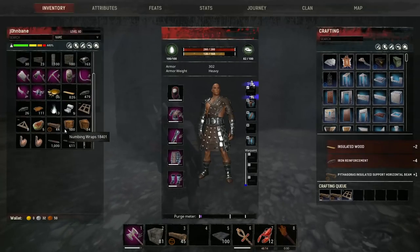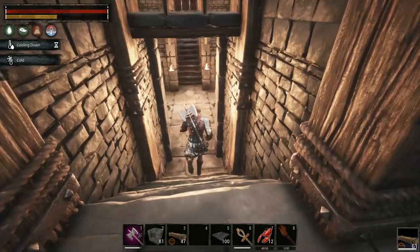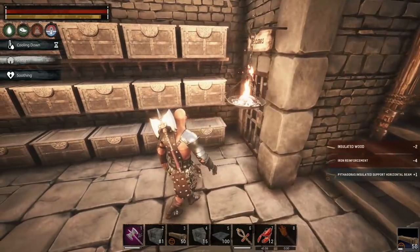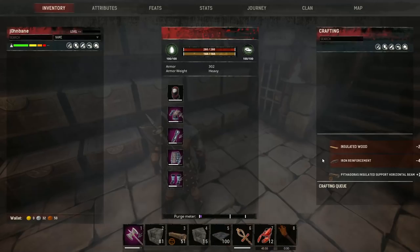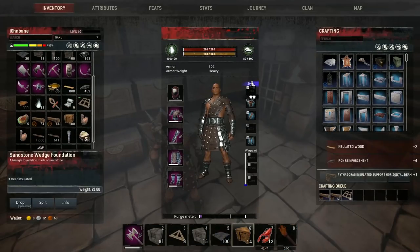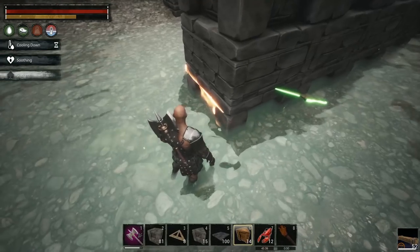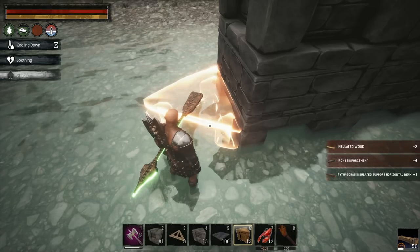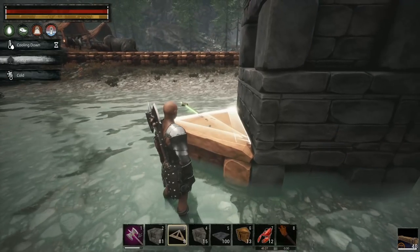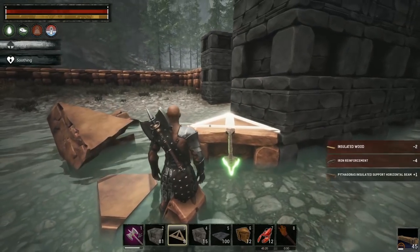I grabbed some sandstone in case we need to do more testing on how we're going to figure out this area. We need to be planning ahead for using the triangle pillars - I'll probably want to cap the ends off. I'm trying to get the right direction worked out. With the triangles at the Aquilonian Life Spa, getting the pillar to look correct requires sandstone test pieces to get the direction right first.